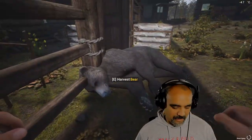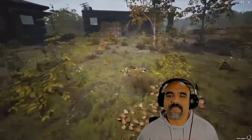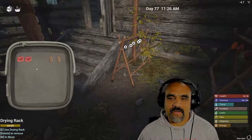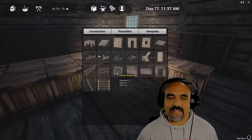Sorry Mr. Bear, too slow! Let's get this meat on the drying rack and then we'll get started. For each wooden window we need two firewood, five glass, and ten sticks.